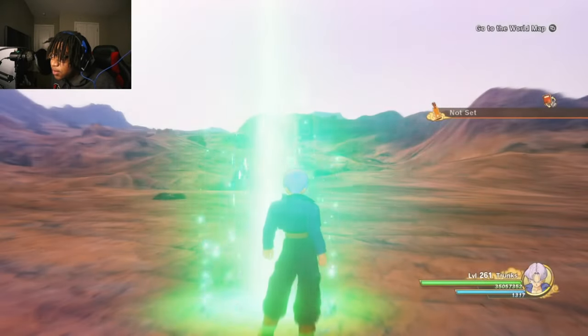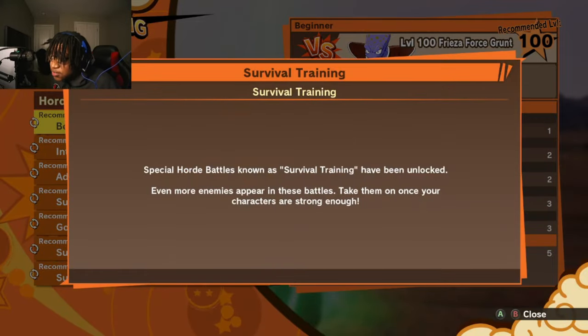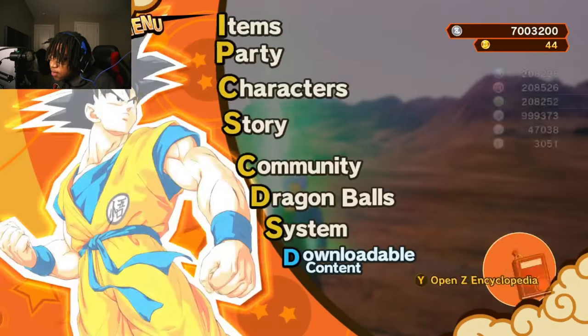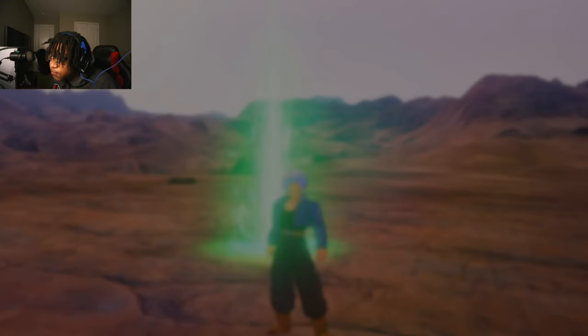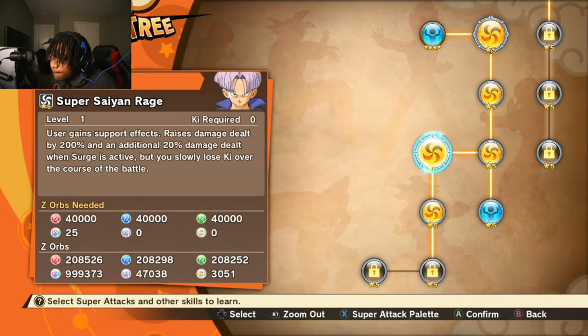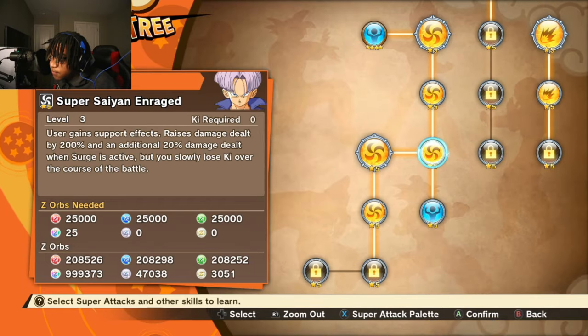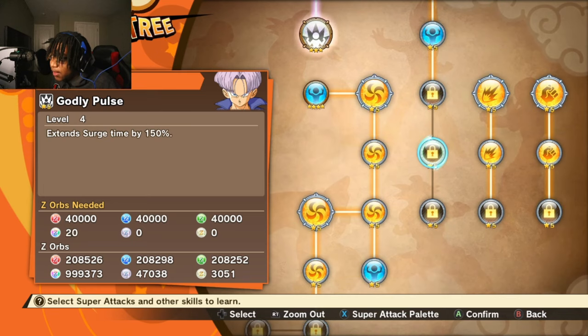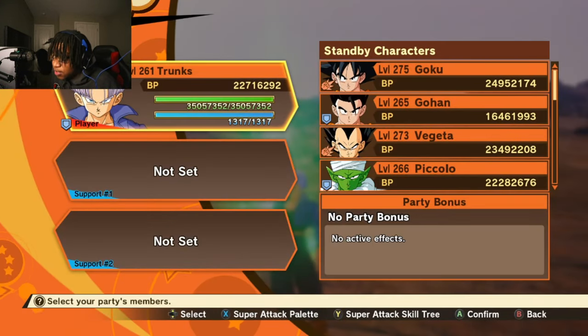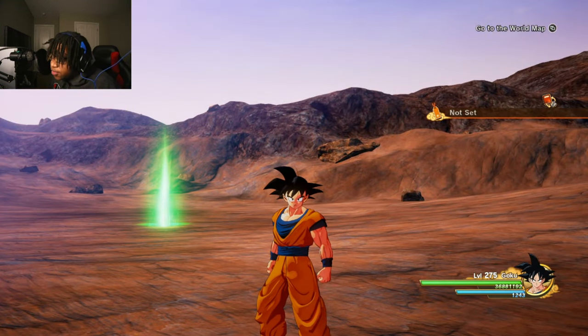So if Super Saiyan Rage Trunks was in the game, this is how he would look — that looks absolutely beautiful. Super Saiyan Rage Trunks is a W. Plus you can still see his skill tree — Super Saiyan and Rage and stuff like that added to the skill tree. That's fine. Super Saiyan Enraged right there. Now let's go ahead to the next character.